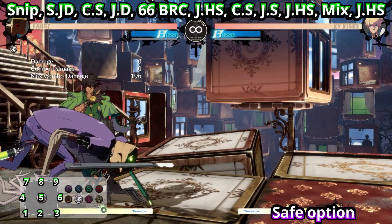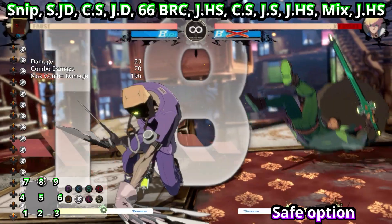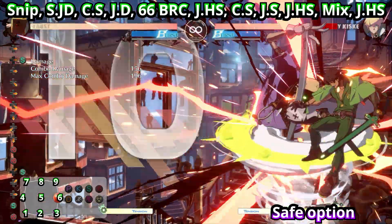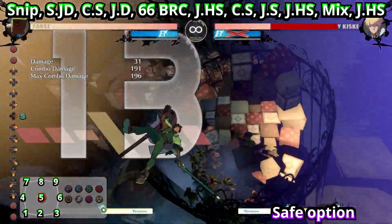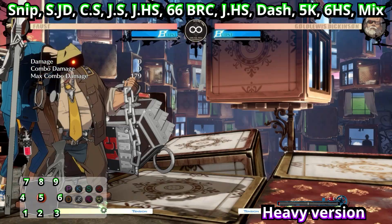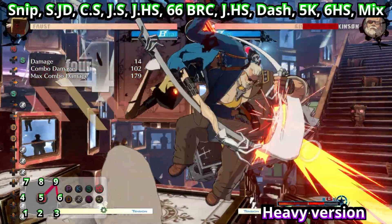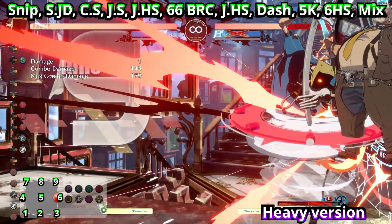So you are monumentally plus — you're so plus you can actually dash in after you land and go for a close S or a 2K. I tested this against Ky's 5P which I think is five frames — I could be wrong, it might be six — but it beats his 5P, I know that. You also get strike-throw mix from it, so it's a good way to apply pressure and reassert yourself.